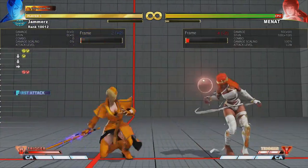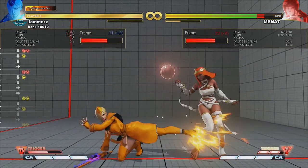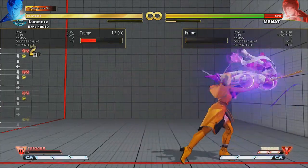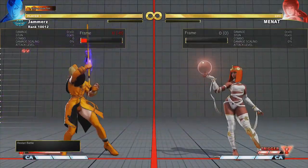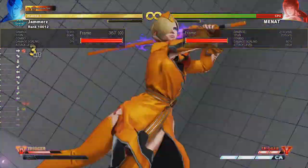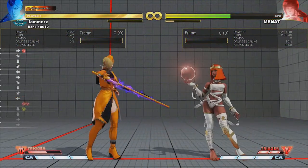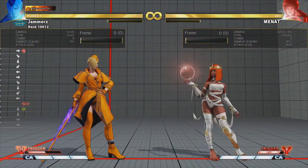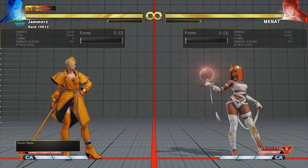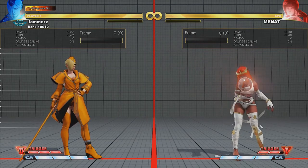The only two things you can do are cancel into Psycho Stern or cancel into the overhead — but the overhead is more of a gimmick. The main purpose is using this in footsies for some sort of conversion. What makes that really powerful is if you've got super behind it, because then you get a full conversion for counter-poking or punishing your opponent. It leads to 422 damage, which is not too bad at all for a move used in the neutral.